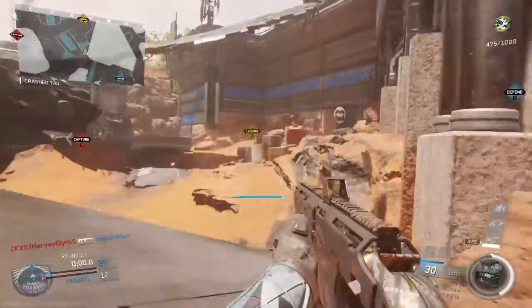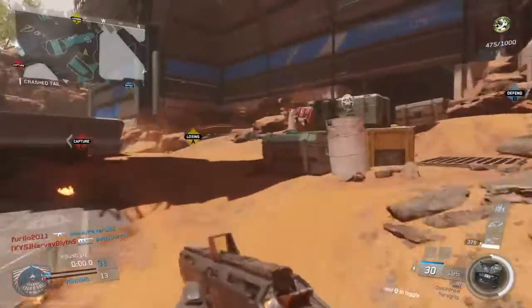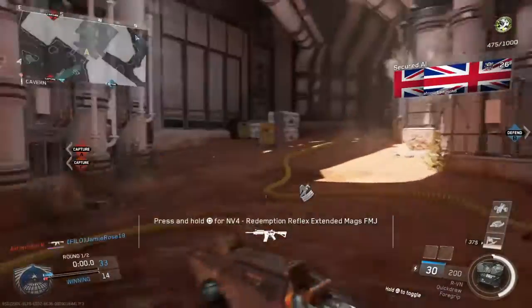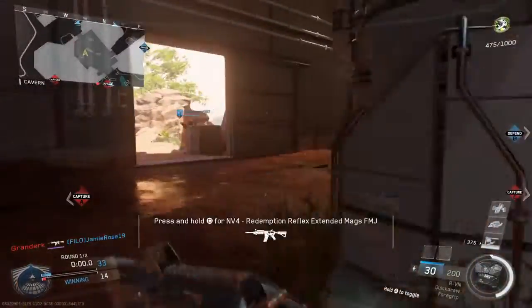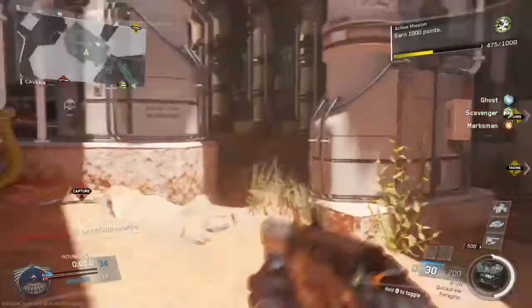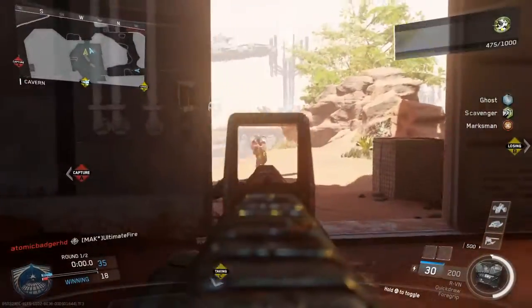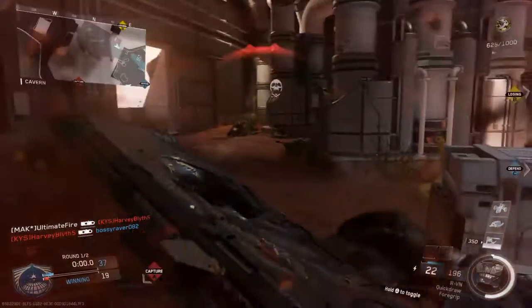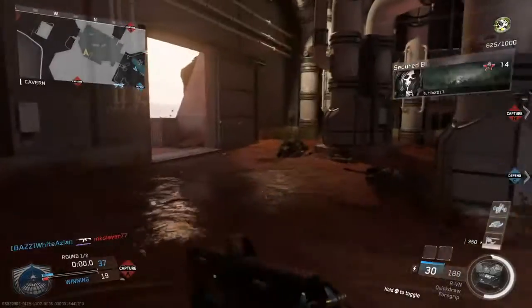You're needed at A. ZDF has Alpha. Enemy at Bravo. Charlie secure. The enemy has Bravo.